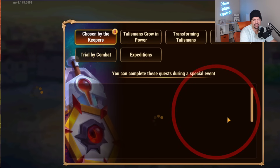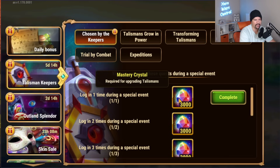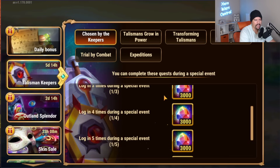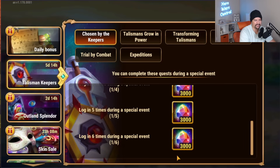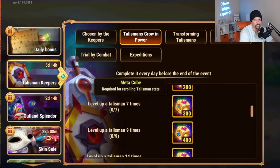A quick nitpick: clicking on this should take me to some kind of dashboard that lets me click to the tasks, to the bundles, to the specific heroes or what have you. So there's the login bonus — Mastery Crystal. You get more as you log in. You have 'level up the talisman,' and this gives you those metacubes, which is what you use to reroll.